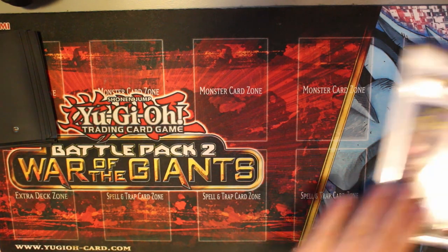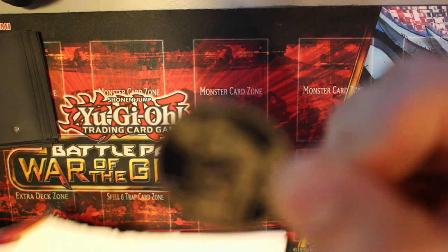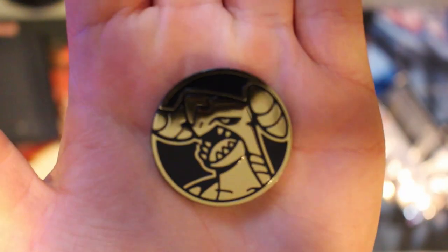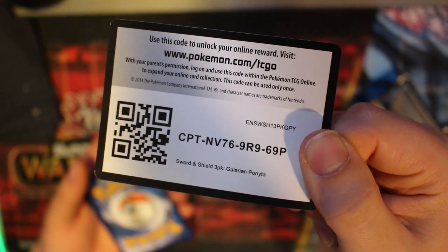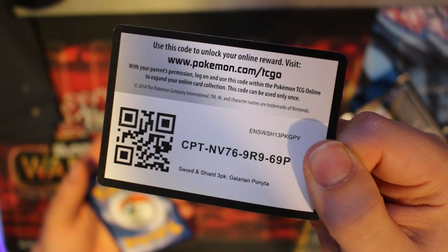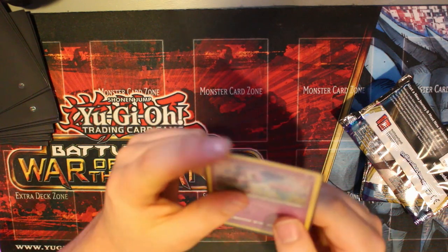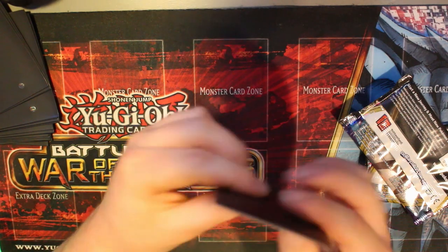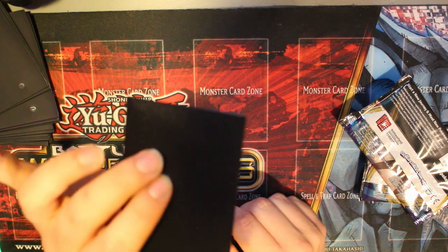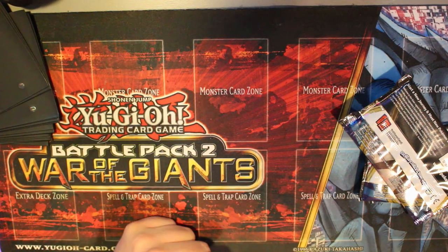We've got a nice Garchomp coin - one of my favorite Gen 4s. There's a nice online booster pack code card for you, and we're using our Ultra Pro black sleeves. Next time I'm going to get clear sleeves so I can inspect the backs without my dirty hands possibly damaging cards.